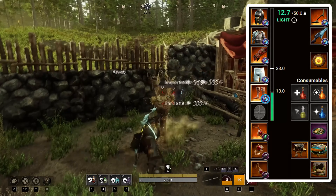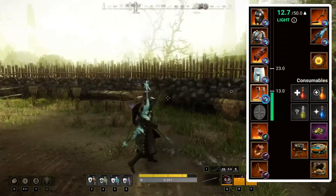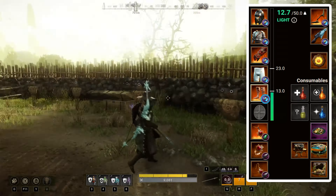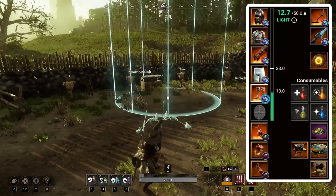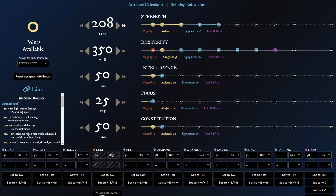Since this build always wants to be at max range, and only go for the kill when locking down the enemy with our spear's crowd control, this choice should be self explanatory. Next we have the attributes, and we want to get 200 strength, then 350 dexterity, then 50 intelligence, then also 25 in focus, and finally 50 constitution.